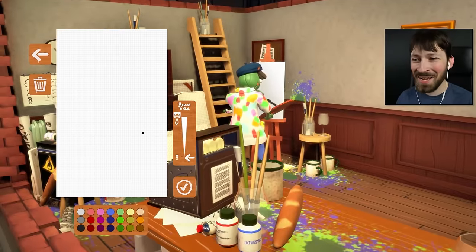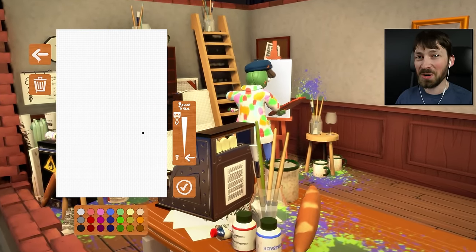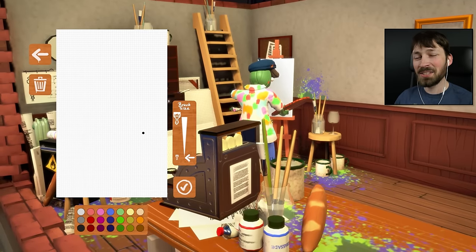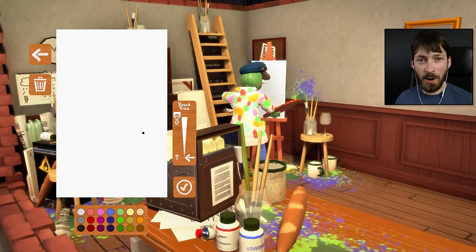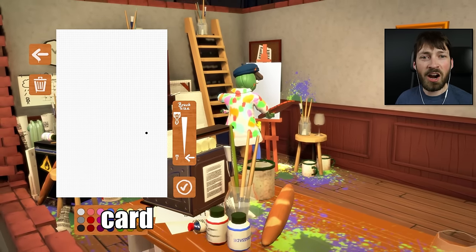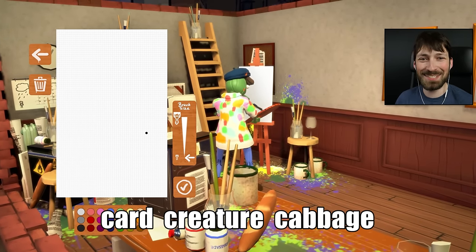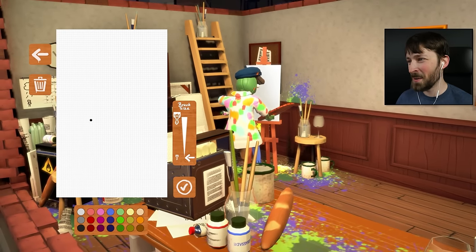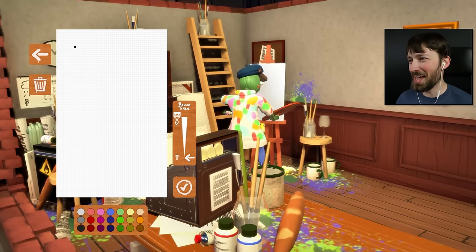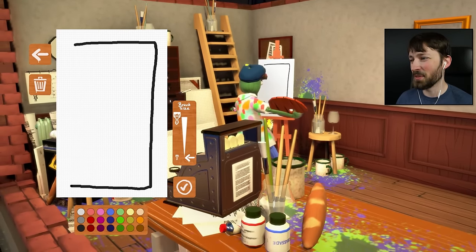What I've decided to do is I have a word generator next to me, and it's gonna generate three random words, and I have to use those words to create a masterpiece. I figured that was the best way to go about it, because I don't like to be put on the spot. So our first three words are card, creature, cabbage.